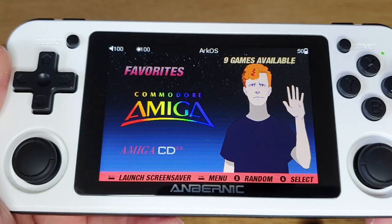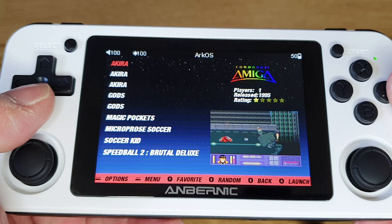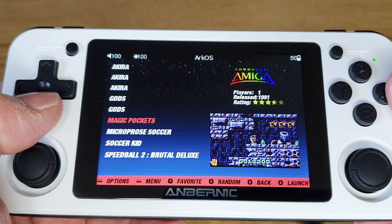Once you have all the kickstart files in the right folder and games in the right place with all the names correct, let's have a look at them. I've got a few games in the Commodore Amiga folder. Some of the games with multiple discs are a little bit trickier to get started. The games do take a little bit longer to load — let's have a look at Speedball 2.